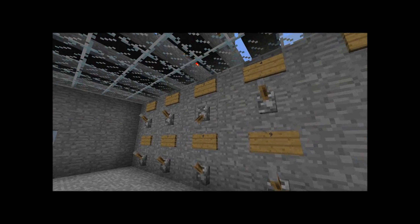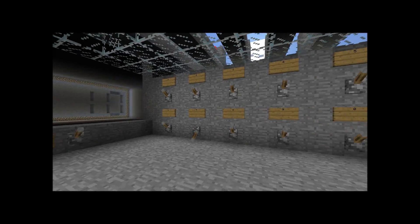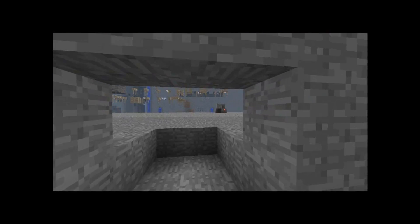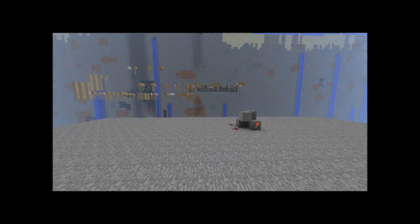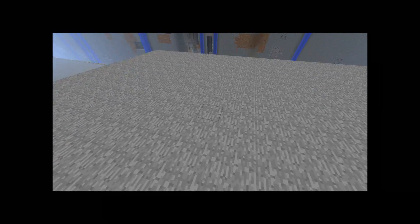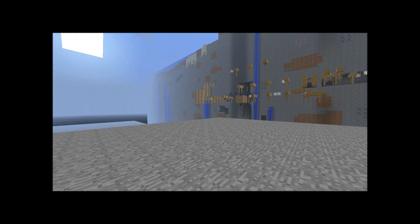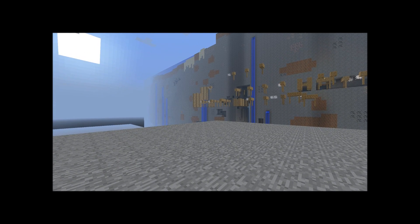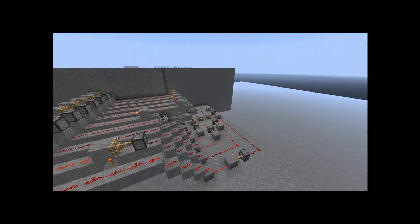Let's turn these off now and I'll show you the wiring. So normal calculators, as you may know, will use adders. But this calculator does not use one single adder. This is just made out of decoders and encoders, as you can see here.